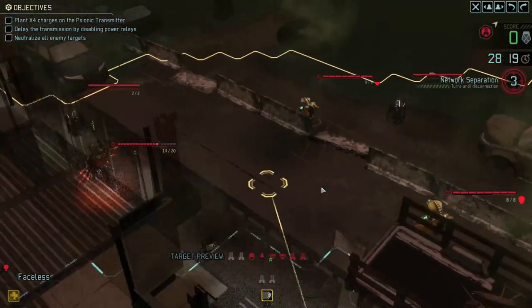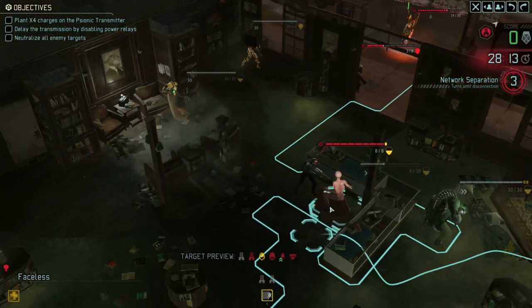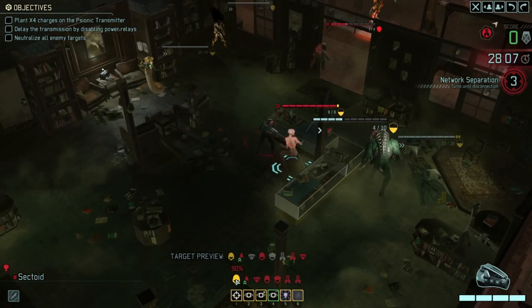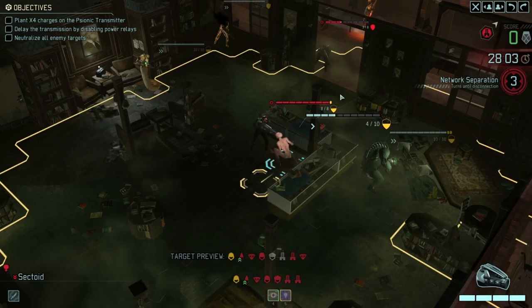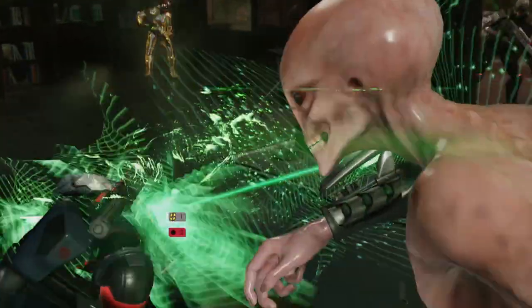Now let's see - we've got these two vipers up here. I need to try and focus fire on one enemy and try and take him down. We've got a really easy shot on this stun lancer because he's right there. So it'd be foolish not to try and take him out. He's got more health than the trooper up there, but he's going to be a really easy shot for basically everybody. So let's let this sectoid get revenge - like that.